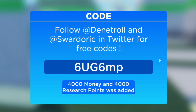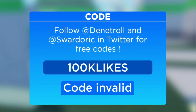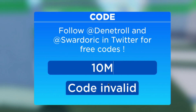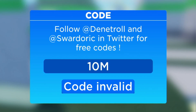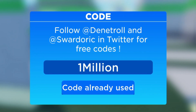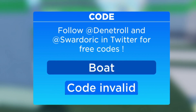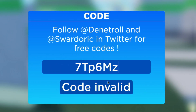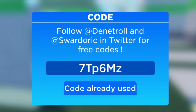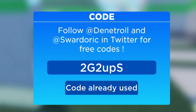I'll try code '100k lag' once more — never mind, that one's still not working. Next we have code '10M' — that one seems to be invalid as well. Then code '1 million' — that one's already used. After that we have code 'both' — that one's expired. Then we have code '7TP6MZ' — this one is still working. And we have code '2G2UPS'.